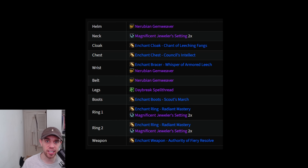Now we're going to look at consumables and enchants. There's a new weekly vault: you can get a socket on your gear called a Nerubian Gem Weaver on your helm, wrist, and belt. You can also add two sockets to each piece of jewellery using the Magnificent Jeweler Setting — two on the neck, two on each ring. For enchants: Chant of Leeching Fangs on your cloak for leech, Council's Intellect on chest, leech on wrist, Daybreak Spell Thread on legs for intellect and stamina, Scout's March on boots for movement speed, mastery on rings, and Authority of Fiery Resolve on your weapon, which heals up to four nearby allies occasionally while you're healing.